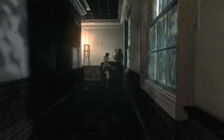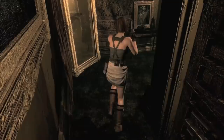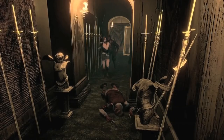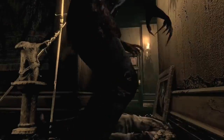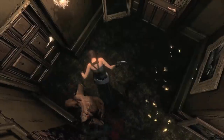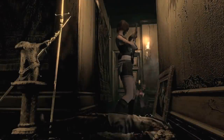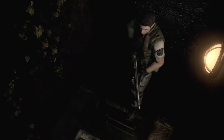Some of you are wondering why George Trevor had trouble escaping when there weren't zombies or Cerberus in and outside the mansion — why wasn't he capable of escaping when he was the architect? The answer is that there were guards looking for him and he couldn't remember everything about the mansion's rooms and puzzles, as his memory would be affected after he was drugged and locked in a room.